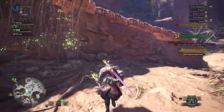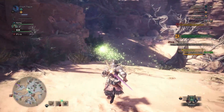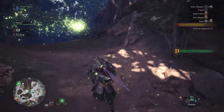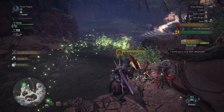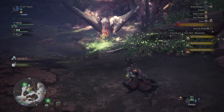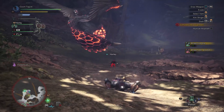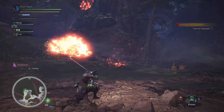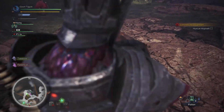If you guys are unfamiliar with high rank, it is after you actually deter Zora Magdros in the main quest. You start noticing that monsters are becoming more powerful — they're in zones that they're not supposed to be in, and there are also different colored ones. Last night we encountered a black Diablo. So now we're finding this Bazelgeuse or whatever it's called. We've got an Anjanath that is in the wrong area and they are far more powerful than they were previously.